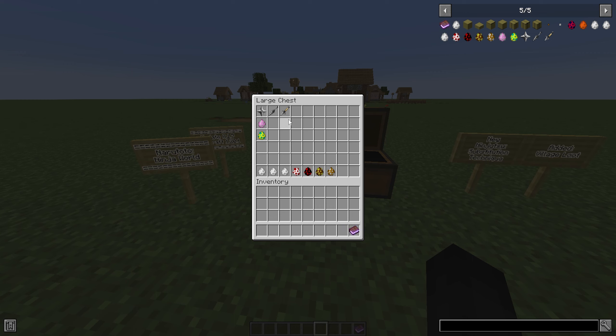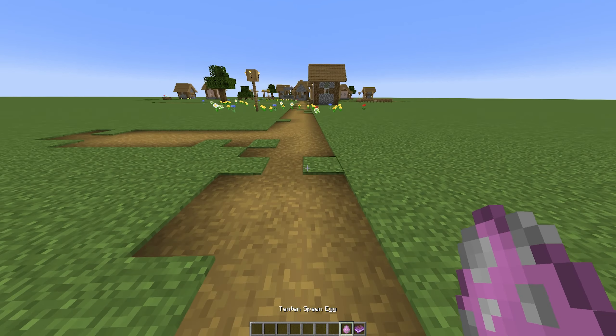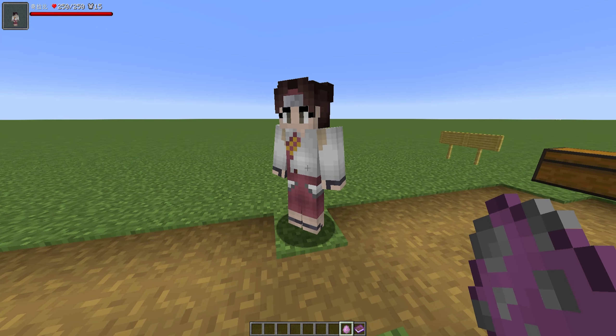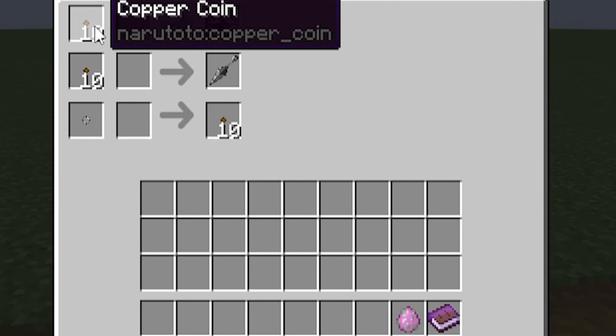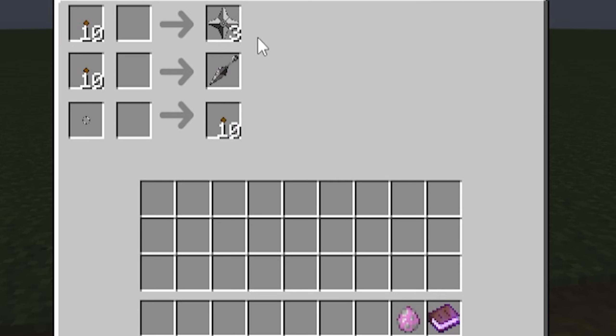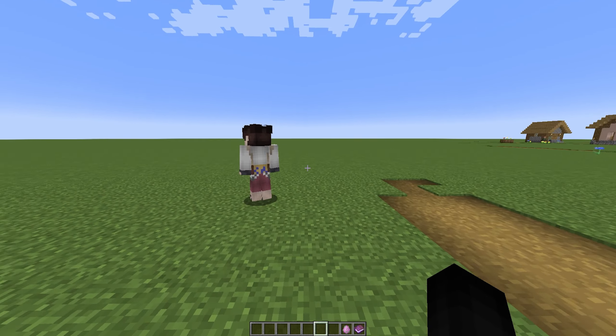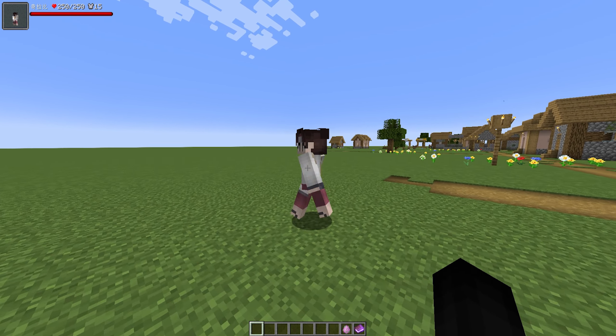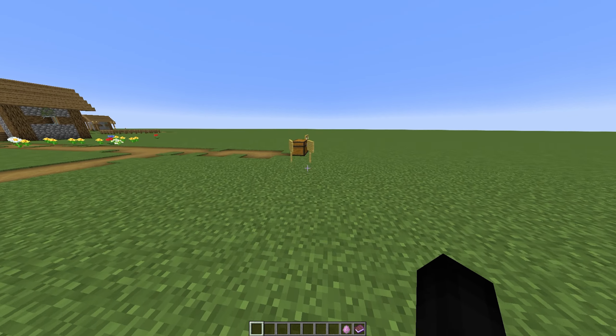You might also notice a certain other weapon I'm going to go over soon. As for other additions, we have a new merchant added into the world — the NPC known as Ten-Ten. She is so useful as the merchant now. She has 250 health and 15 armor bars. If you right-click her, you'll see she trades copper coins and silver coins for items. You can convert a silver coin into 10 copper coins, buy three shuriken for 10 copper coins, or one kunai for 10 copper coins.